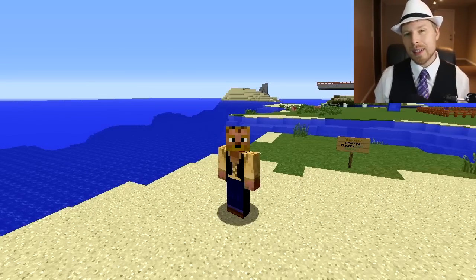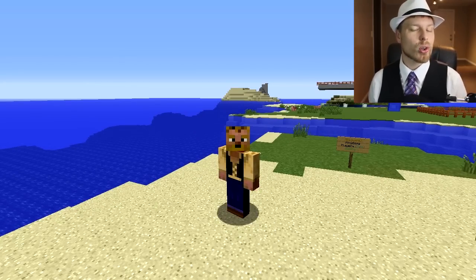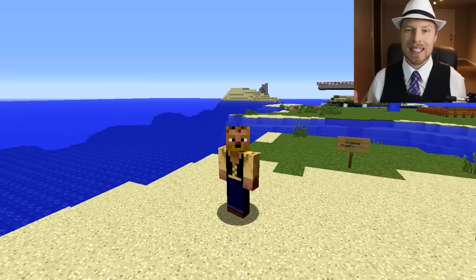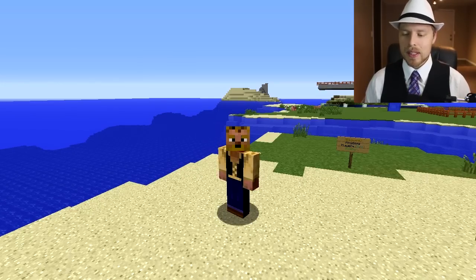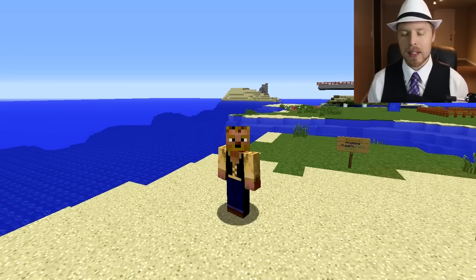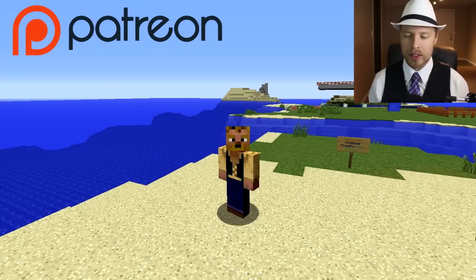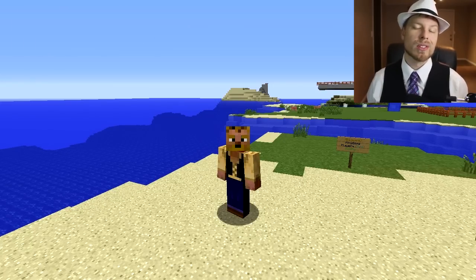For BungeeCord setup: create your own server for each arena — only one arena per server. Start the server with a special script that automatically restarts it when it goes down. Update the config to set the hub server to your lobby server name, set bungee cord to true in the configuration, then join the server and set the arena and map for that server — one per world.